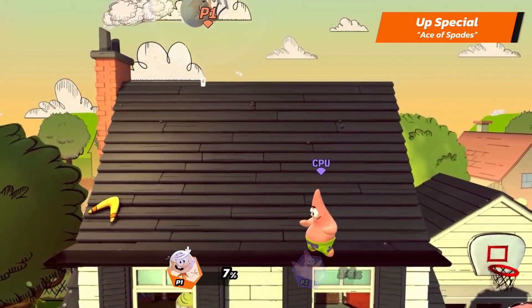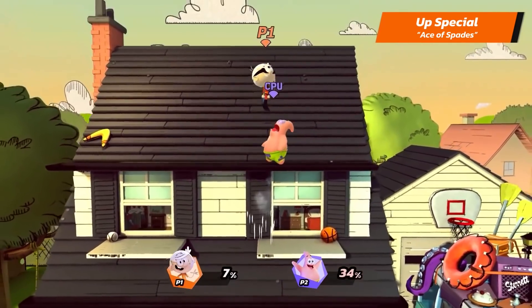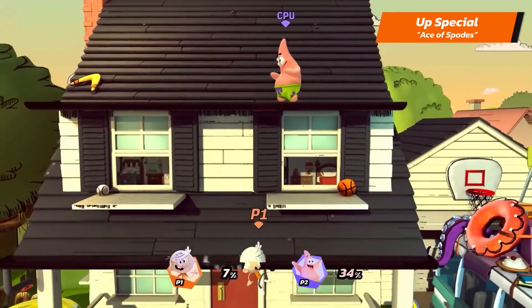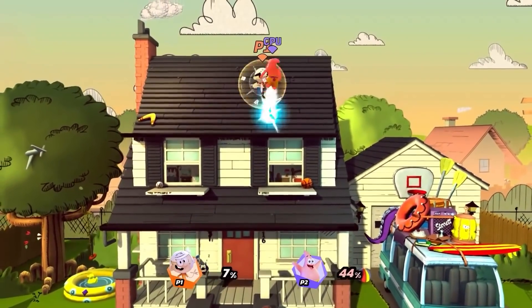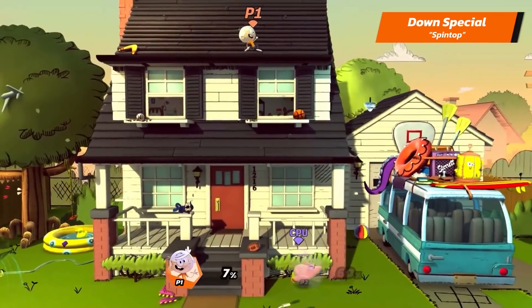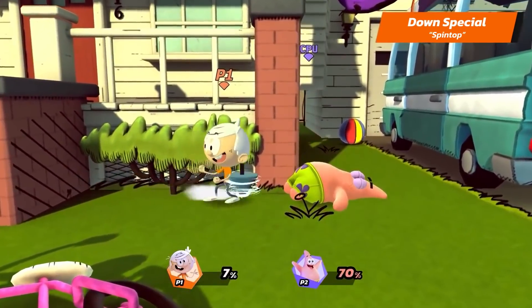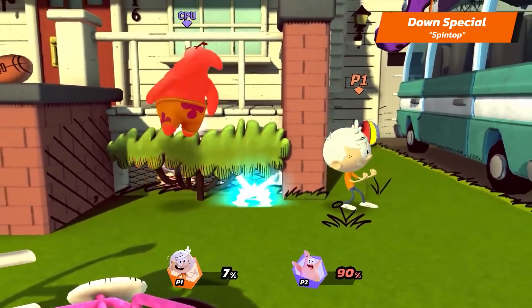His up special is... Ace of Spades. He flies upwards and then damages surrounding opponents in an area around him. And his down special is... Spin Top! He releases a Spin Top projectile that moves along the ground. This Spin Top can also bounce off of walls and keep spinning.